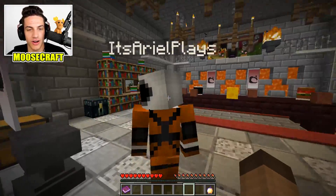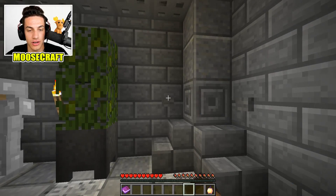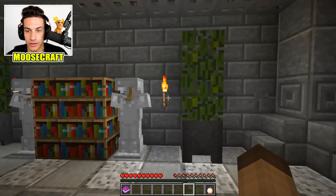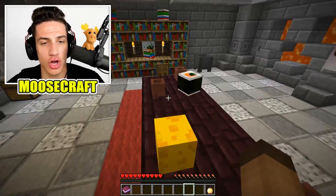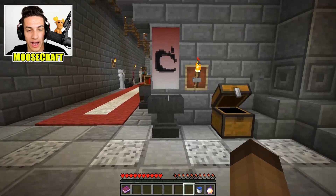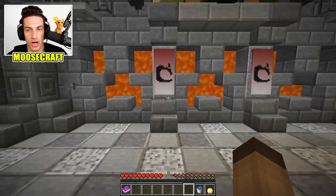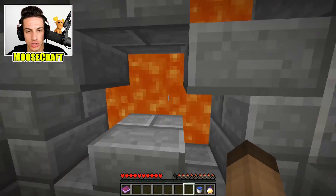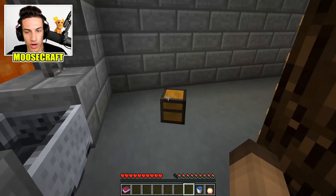Leaving here. Water bucket — we're gonna need that for something. All buttons. If I was someone hiding things, where would I hide it? Up in the paintings — there's gonna be something. I did something. What in the world did I just do?